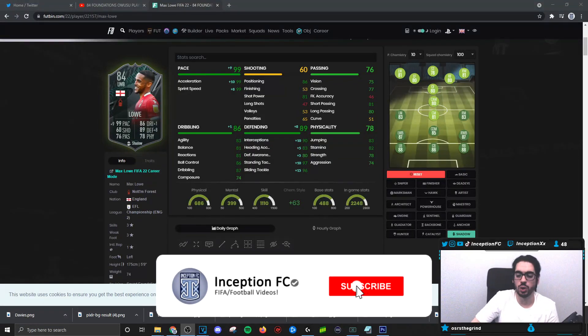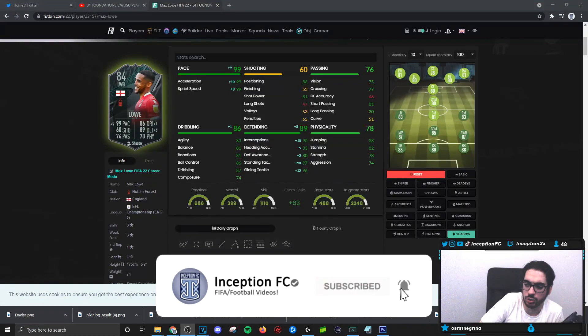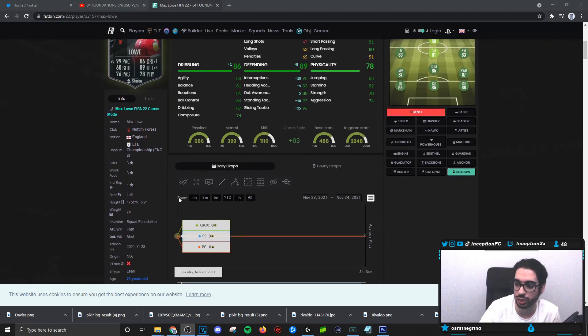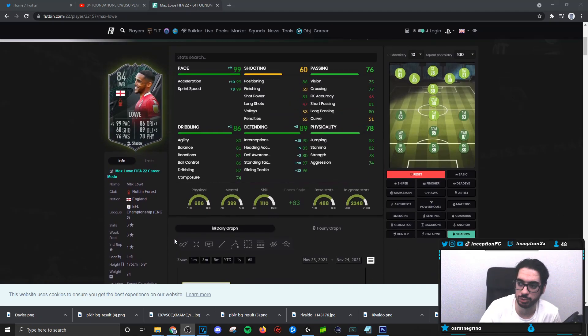Hey guys, what's going on? Inception here and welcome to another video. Ladies and gentlemen, for the review, we're going to be calling this guy Low. So guys, with Low, we're taking a look at a card who is three-star skills, three-star weak foot, left-footed, five-foot nine with a lean body type.